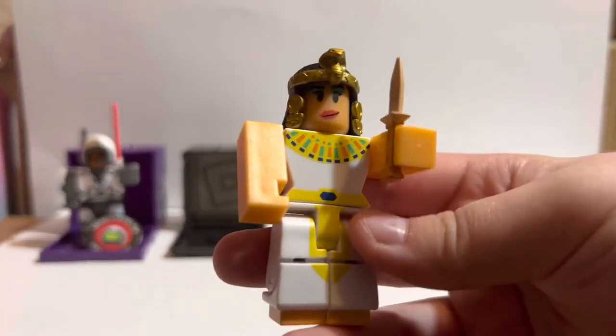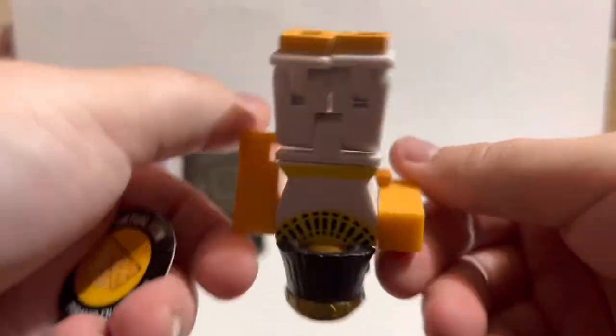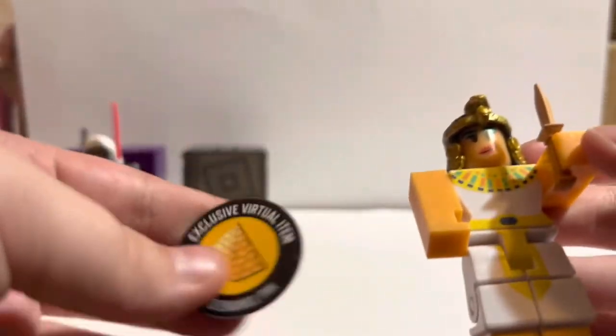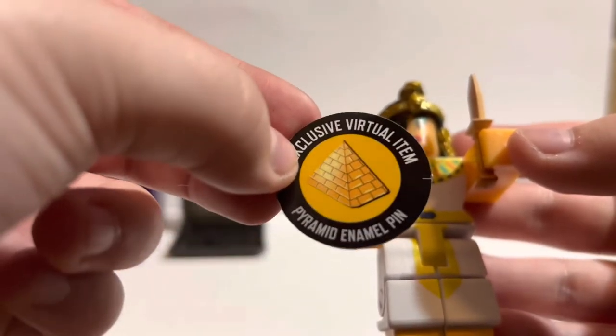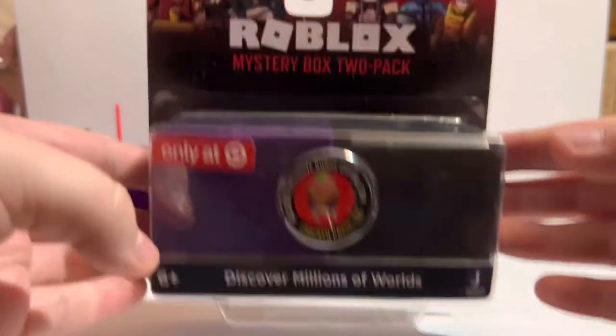Let's open the other one. Here we got another cool-looking little figurine. And there we go, which looks pretty nice. And then this is the code that comes along with her — it's the Pyramid Enamel Pin, so that's pretty cool.